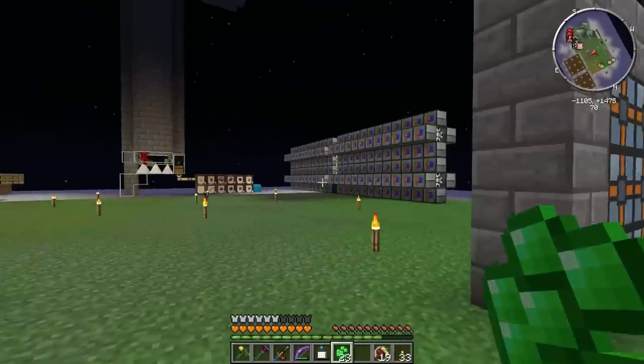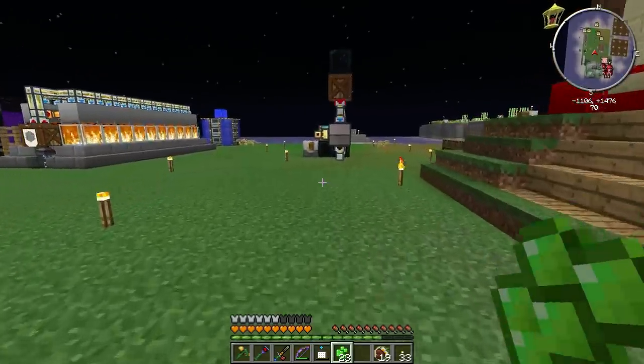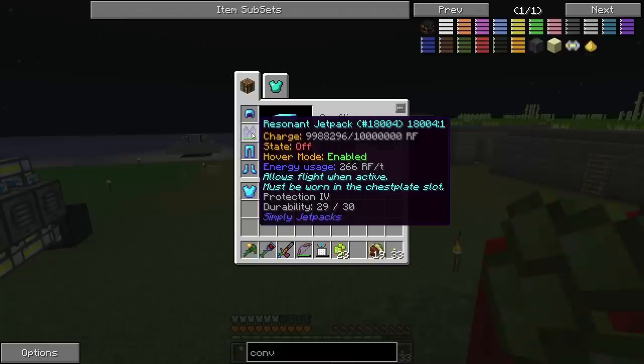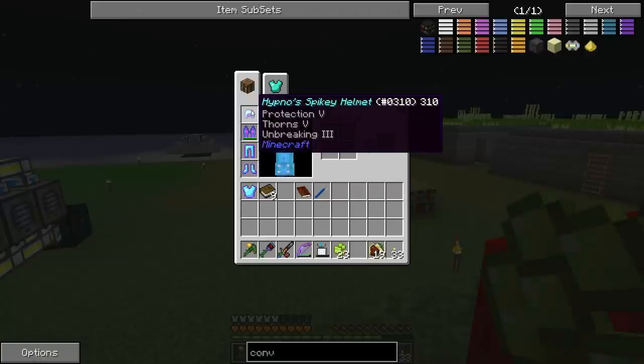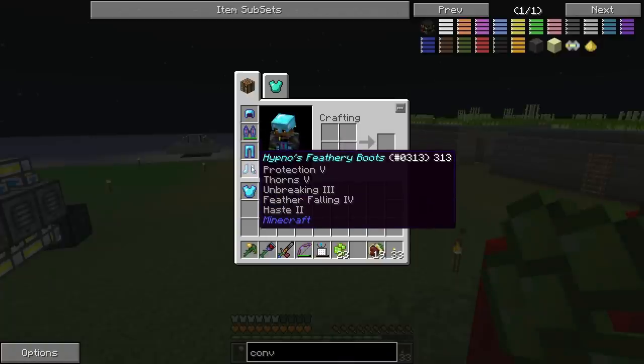I've been spending time at the mob farm trying to get armor drops with enchants, hoping to get haste 2 or haste 3. No luck so far. I did get a protection 4 book from my old leather helmet and put it on my jetpack — not sure if it actually takes effect, but it's shiny. My helmet now has protection 5, thorns 5, Unbreaking 3. Leggings the same, and my boots have Unbreaking 3, feather falling 4, and haste 2.